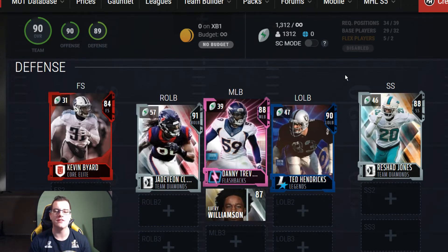Defensively, compared to the NFC, it's like flip-flops everywhere. I don't like the AFC secondary at all because at free safety you have Kevin Byard who's only an 84 overall, and strong safety Reshad Jones who's an 88. Compared to the NFC where at free safety you've got Earl Thomas and Ronnie Lott — the NFC is a lot better in my opinion.